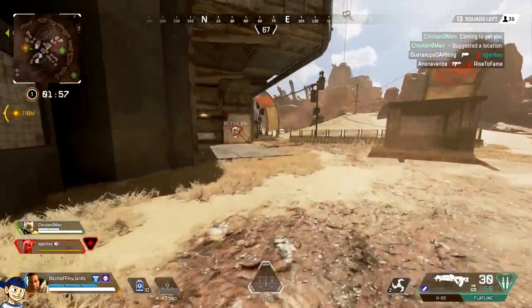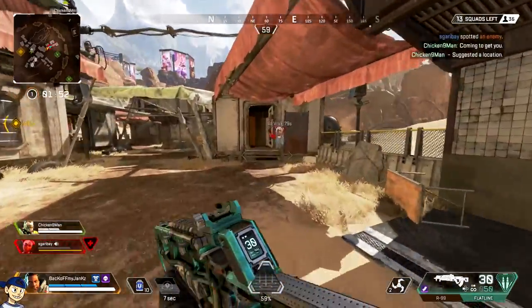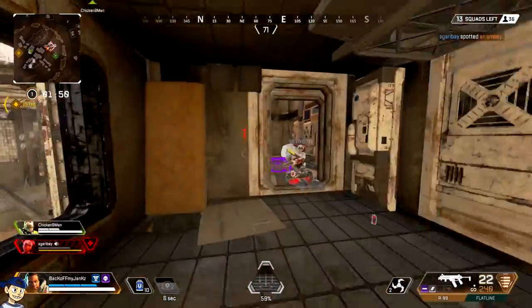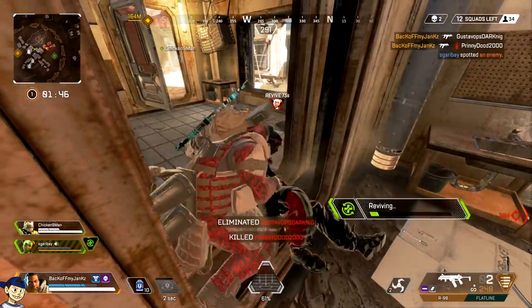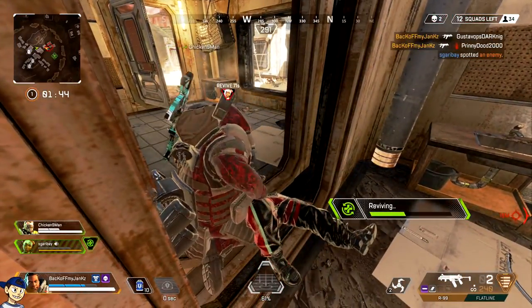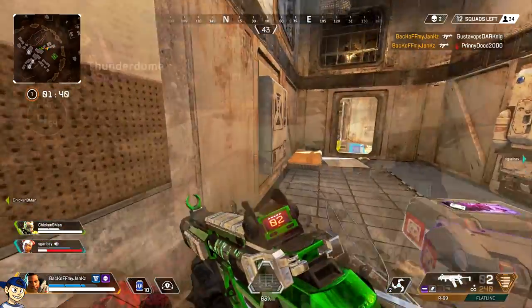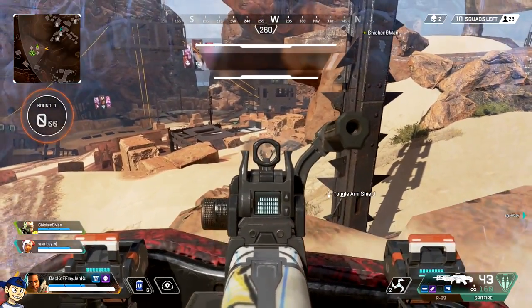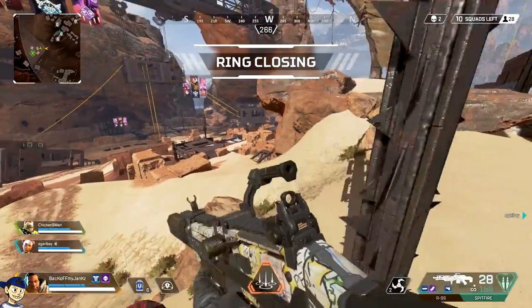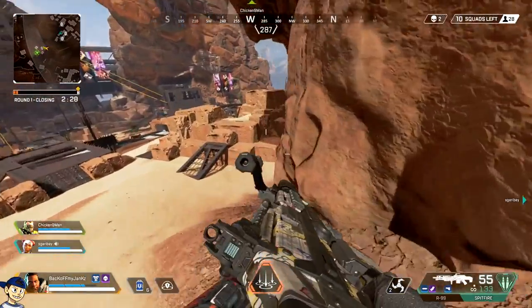So that's the first round of hero changes. Now this is the big one — this is where things get a little controversial. We'll start with the lesser changes and work to the end. First, let's get into the sniper rifles — the G7 Scout, the Triple Take, and the Longbow. They actually do more damage from the waist down. Beforehand you'd see a 25% reduction in damage; now it's only 10%, which is really nice.